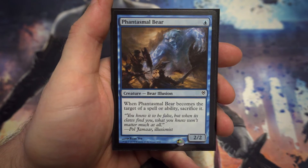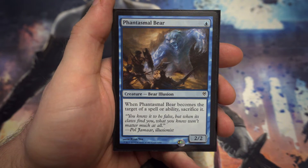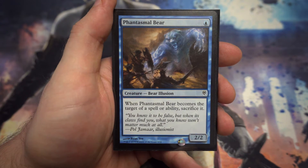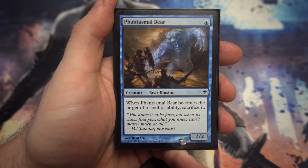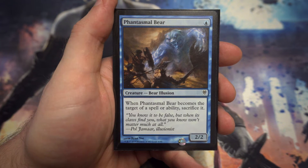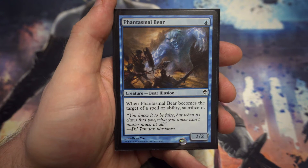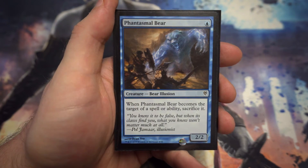Lastly for one-drops, we've got a 2/2 for one mana, which is slightly unusual. If it becomes the target of a spell or ability you get to sacrifice it, so someone's going to have to waste removal just to get rid of him, which is quite nice.